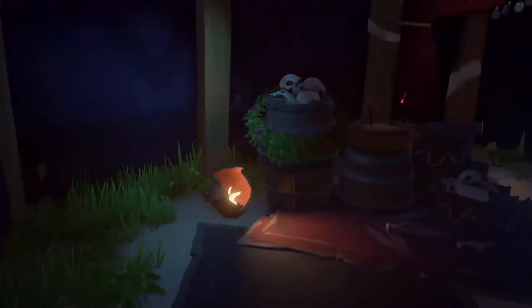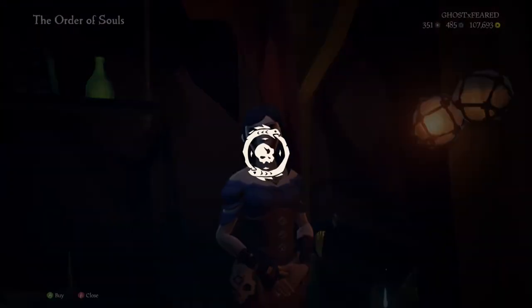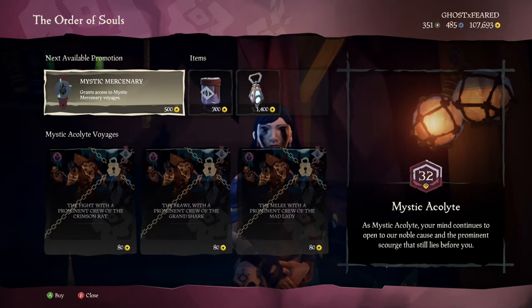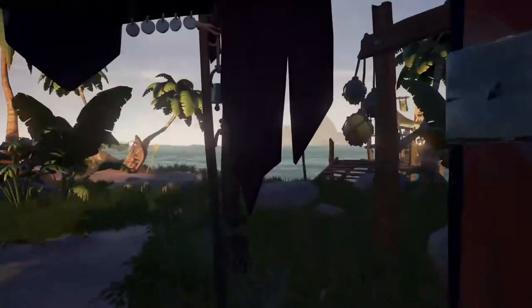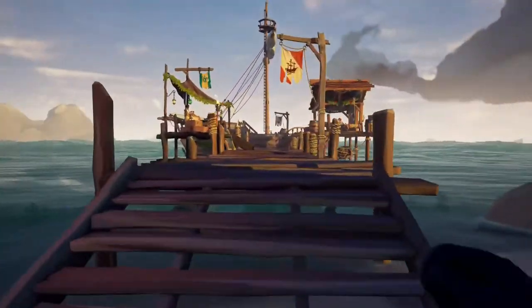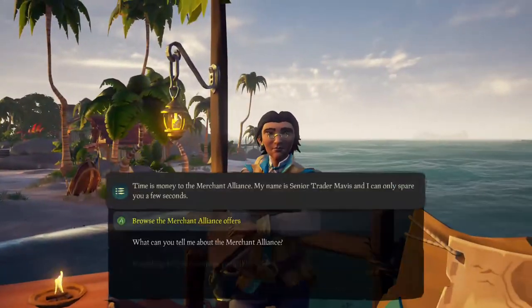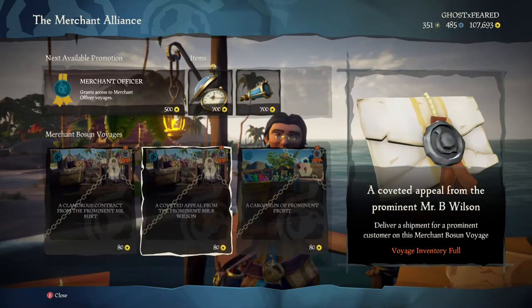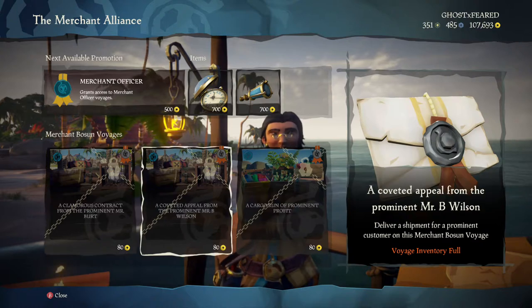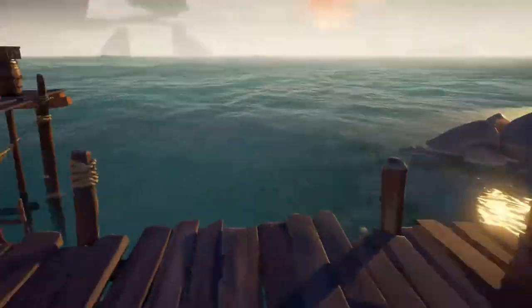The other person you can buy missions from is right here, she's in a creepy little tent. There's one of these at every single outpost in the game — these three main people that'll sell you quests that you can purchase. These are skeleton hunts. And the last person you can talk to to purchase missions is the merchant, and these are missions to go collect animals and deliver them to a certain port. At least, that's how it was when I first started playing.